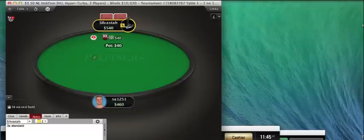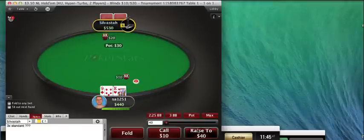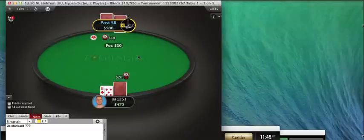I will fold again and will start opening up my shoving range against an opponent like this. It can be very exploitable if a person is 3x opening and not calling an optimal range at such a shallow stack level. Continue my min raise range. This is a hand that you can either check back or you can bet. I will go for a small sizing here.